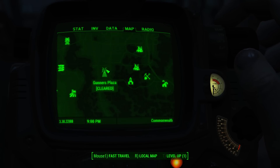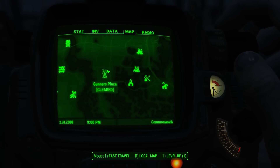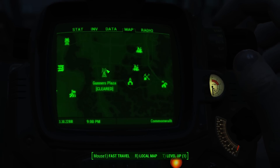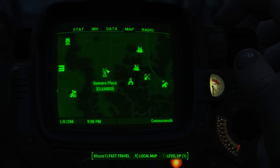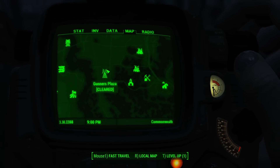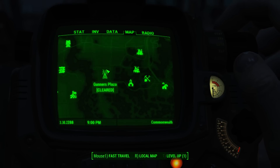Gunners Plaza is the headquarters of the Gunners, so this is a very high-level area. You will notice this when approaching the building because there is a Fat Man and a Missile Launcher Gunner on the roof. So I would be very cautious with this particular area. Once you get inside, I think there are three named Gunners — I can't really remember exactly.